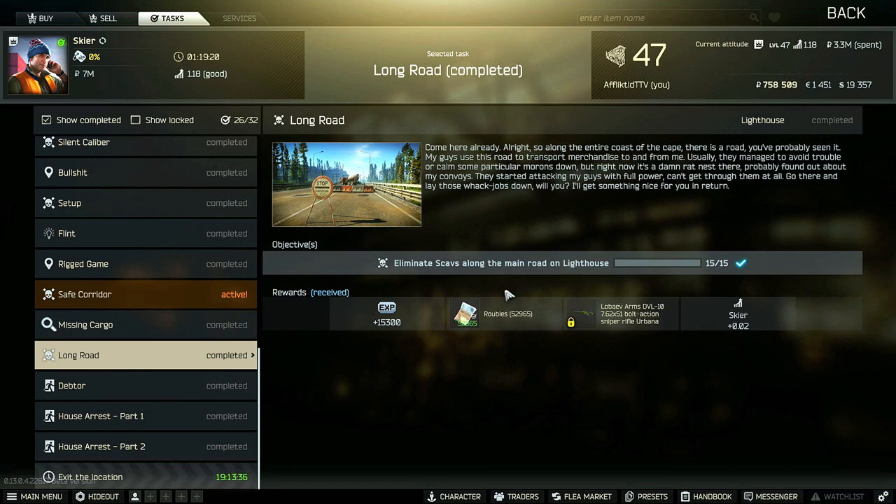Hey guys, this is a Skier task guide for Long Road. For this task, you have to eliminate 15 scavs along the main road on Lighthouse.